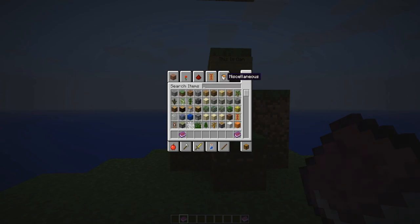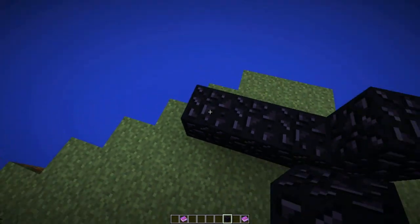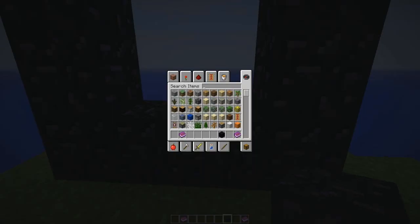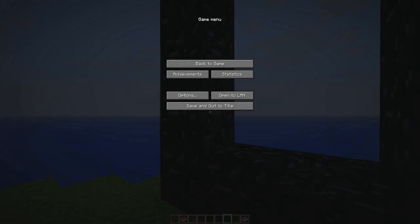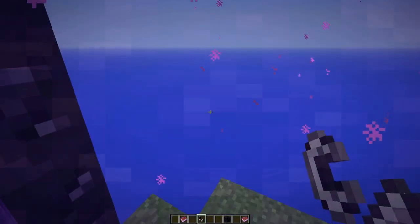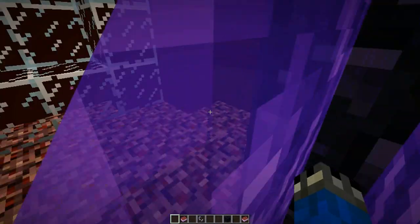Now let's go to the Nether. This is a 1.3 map, so make sure you have Minecraft 1.3. You'll need obsidian, of course. I'm going to show you the Nether section — by using the portal you can get some water from that source, although you only have a small amount of water. You have a lot of lava though, so I recommend making a bucket and creating some sort of water source. When you come in through the portal, you'll land in this area.